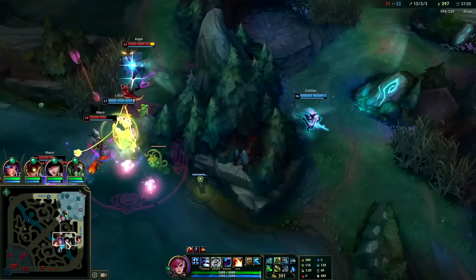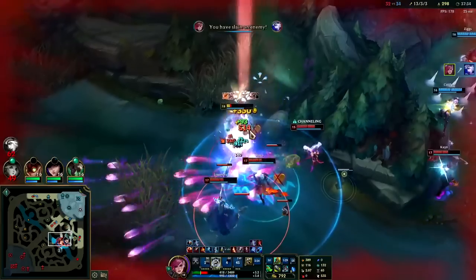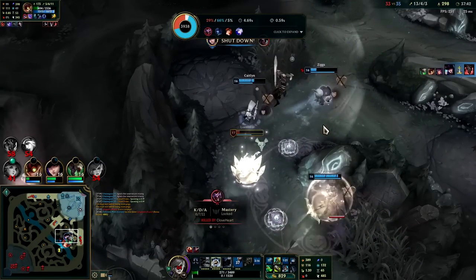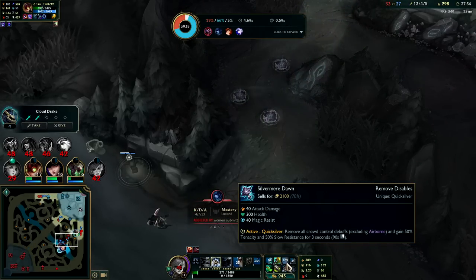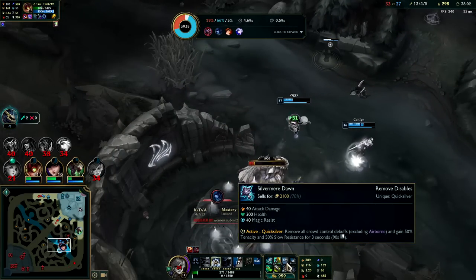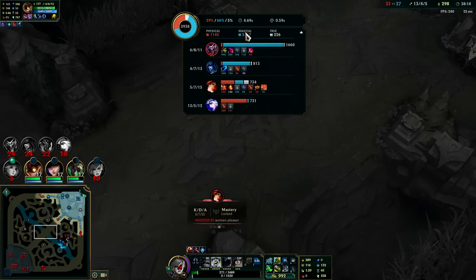We have 400 AD and 65 ability haste. Oh no, Lillia's out of position — she screwed the pooch. I have to just do it. I killed Ash and did a bunch of damage. I used Silver Mirror Dawn to cleanse the Shaco fear and give myself tenacity. Silver Mirror Dawn is slept on so much — how can you justify an item being QSS and giving 50 percent tenacity and slow resistance for three seconds? They basically can't CC you.